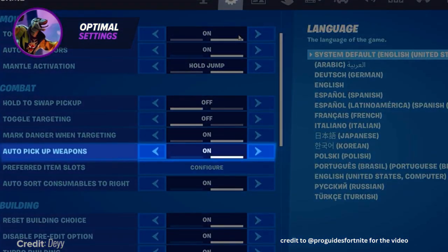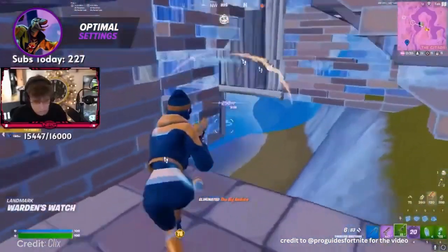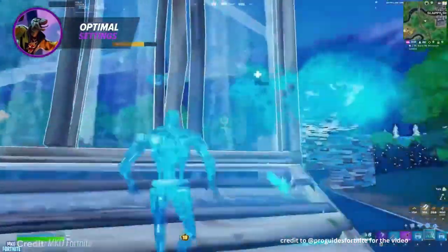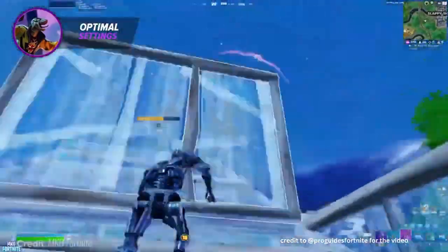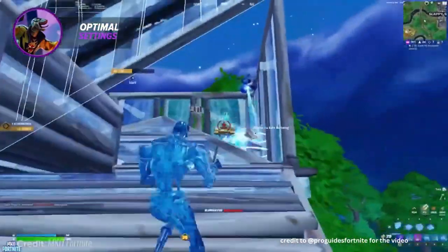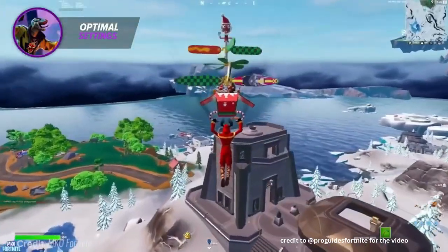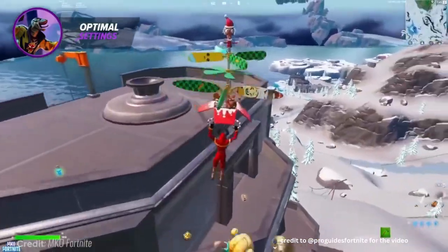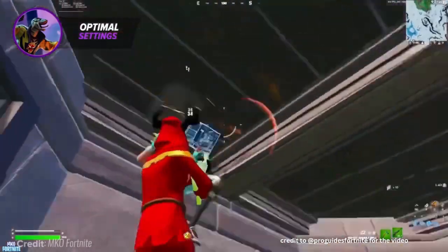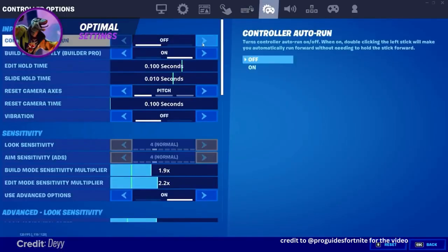Lastly, we have auto-pickup. Auto-pickup essentially picks up items without having to interact with them — it picks up all materials, gold, and ammo just by walking over them. This setting is used by many pros in tournaments to get an advantage in off-spawn fights. If you and your opponent decide to 50-50 the same weapon while landing off-spawn, you'll have the advantage with auto-pickup because as soon as you get close to the weapon, it'll pick it up for you.